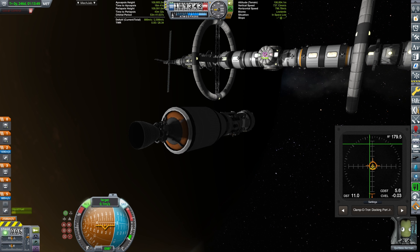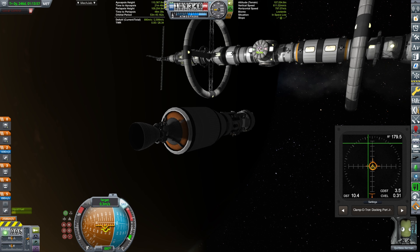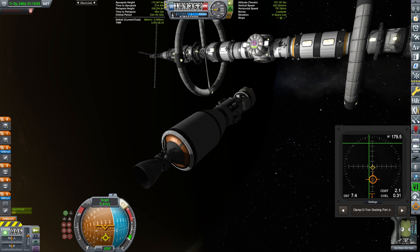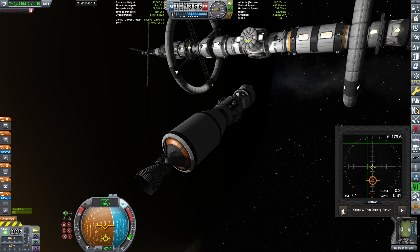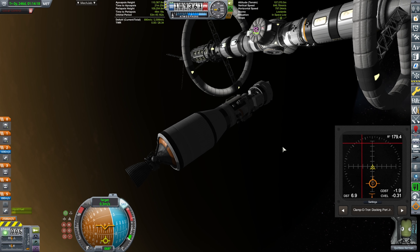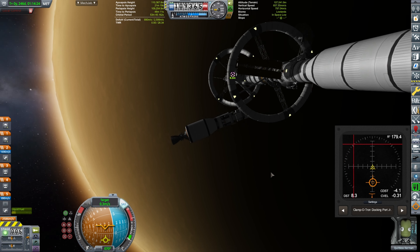You could say, Grumfworks, you could just rotate the station by 180 degrees — in space there is no up. Yeah, what would be the fun in that? Kiltless Kerman is a skilled pilot, and despite the fact that Grumfworks Kerman is a total numbnuts, he will be able to perform the task regardless of how complex it is.